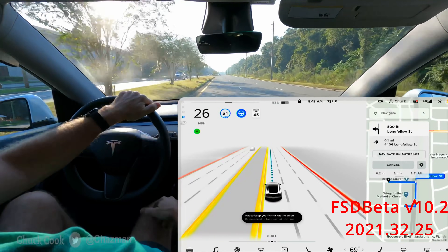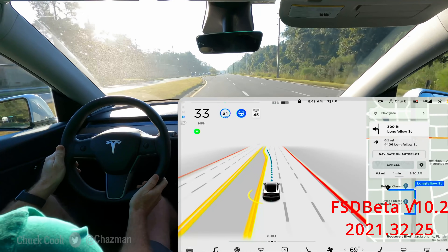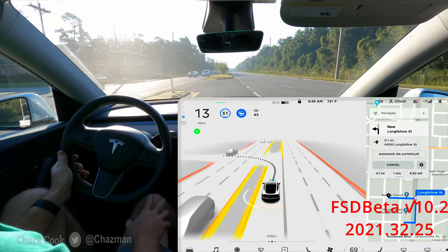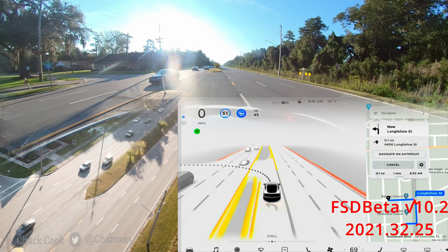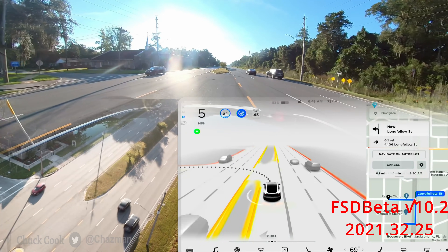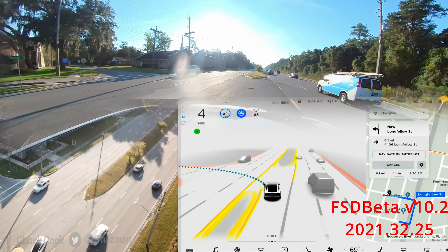Here we go again. Definitely got an initial pause scenario here — it's in a nice waiting position. So far the waiting positions haven't been bad. There's a nice gap coming; it's kind of got to look around a tree, and it needs to wait on this one car. Right now it should be rolling — hey, that was really good!